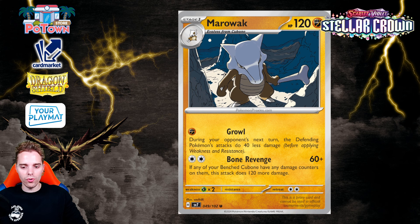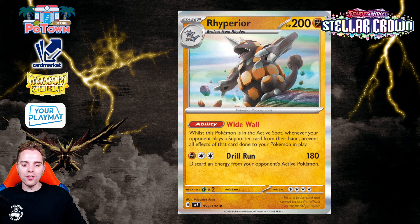There's Rhydon with an interesting ability — while this Pokemon is in the active spot, whenever your opponent plays a Trainer card from their hand, prevent all effects of that card done to your Pokemon in play. So Boss's Orders wouldn't work against it, which is kind of interesting. But we have Primecatcher in the format, and since it only blocks Trainer card effects, it doesn't protect against Primecatcher. It reminds me of the Omega Barrier from back in the day. It's also a Stage 2, which is very difficult to set up.